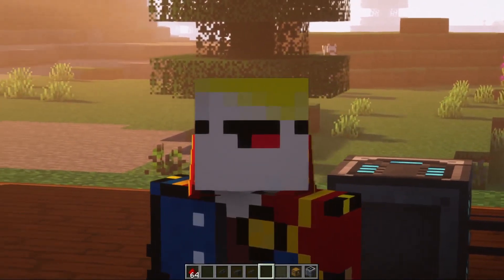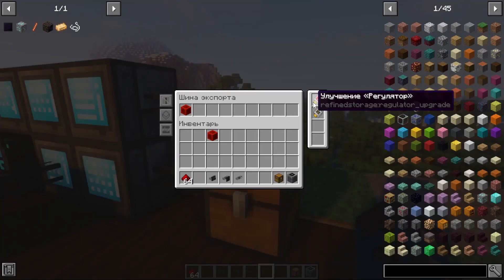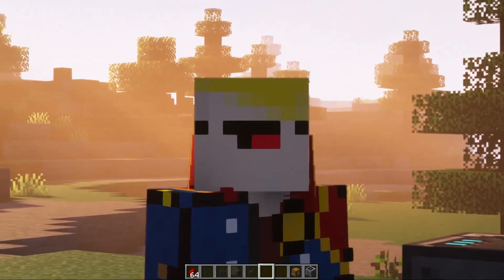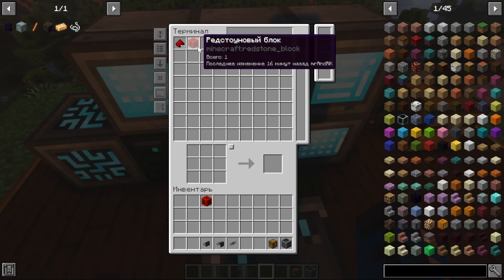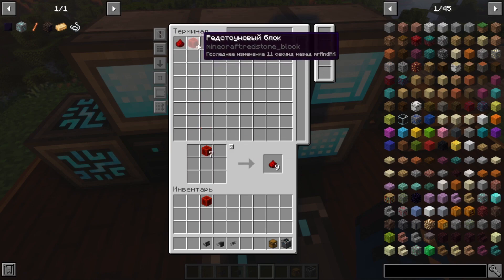That is, if we do not have enough of a resource, it will be automatically crafted. Thanks to this upgrade, we will always have one Redstone block in our chest. And due to the external storage bus, everything contained in our chest will be displayed in the terminal. Let's test it now. I will throw all the Redstone in and the system will constantly craft one Redstone block. Now it has been taken and it has appeared again. Please note that we have run out of Redstone dust and can no longer make Redstone blocks.